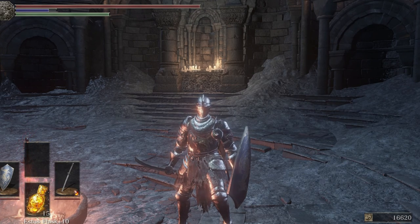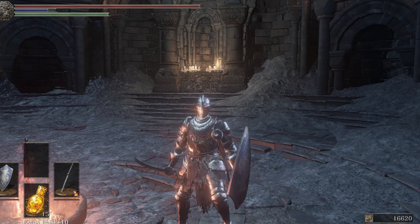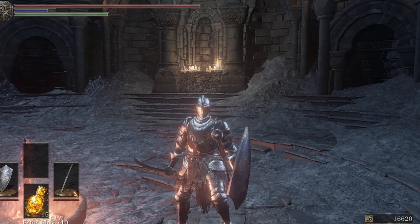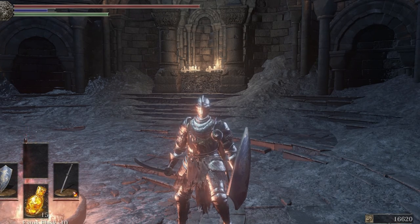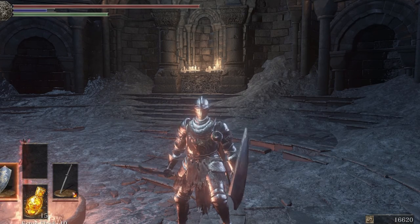Hey guys, scrublord here. In this episode we're gonna take a look at your inventory sheets — it seems like a lot of people are confused about a lot of the numbers they see related to their shields and weapons, so we're gonna go ahead, take a look at that, and show you what they all mean.